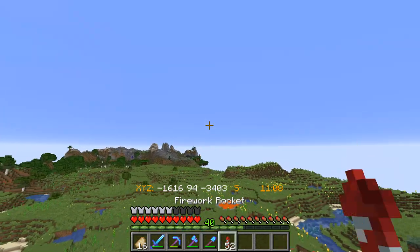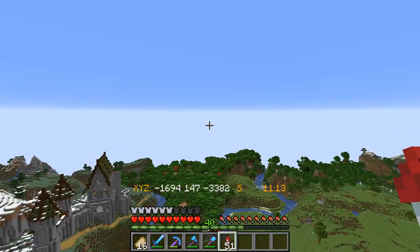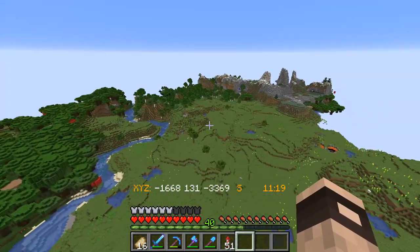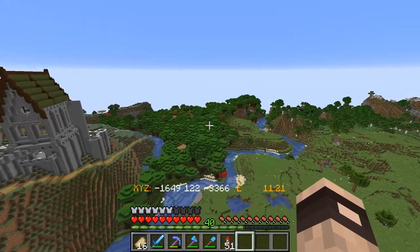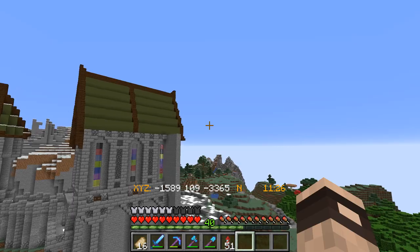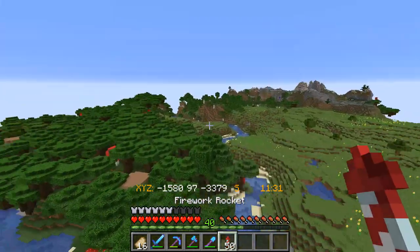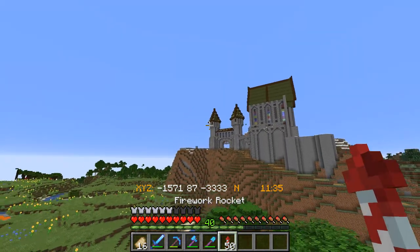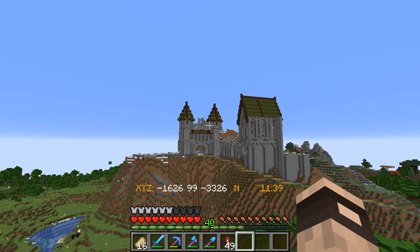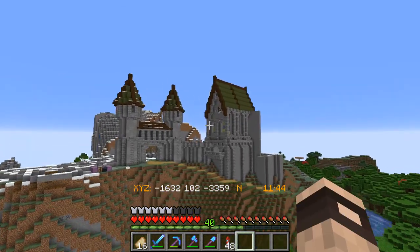I've put stained glass in all the windows and I've actually turned one of the windows into a clock face, which I think looks really nice. All this stained glass is looking actually really cool — once there's light shining through it all it'll look even better. Having all the different colors of glass on the build just adds that bit of color. From this angle over here it's looking super nice.